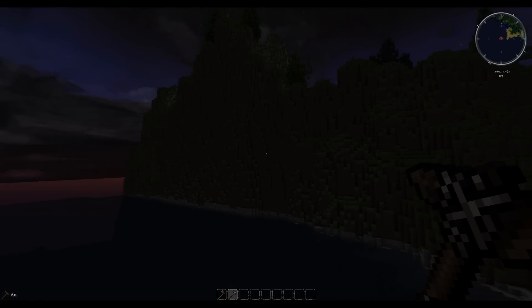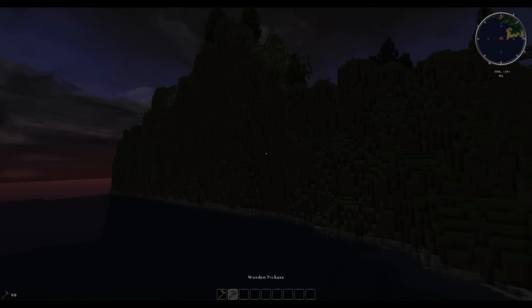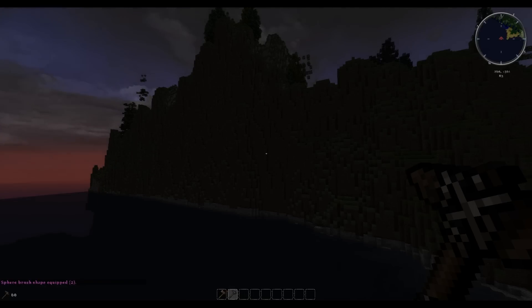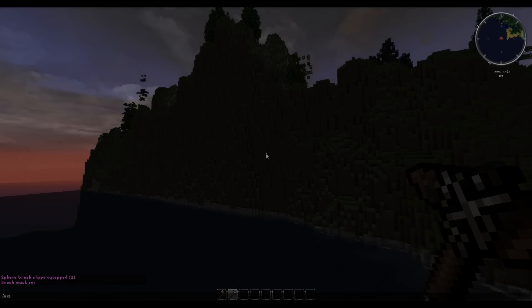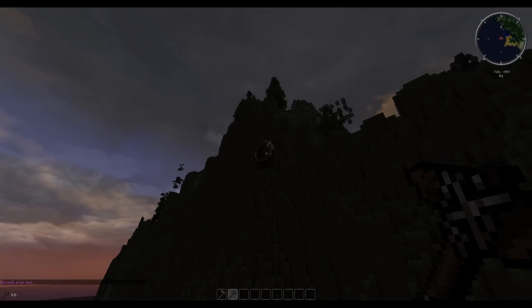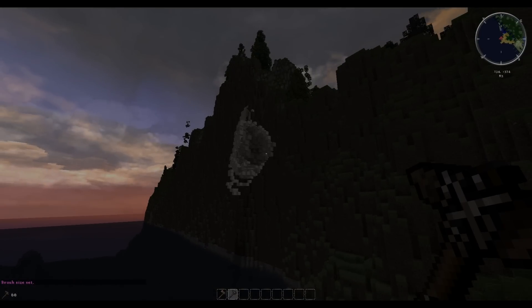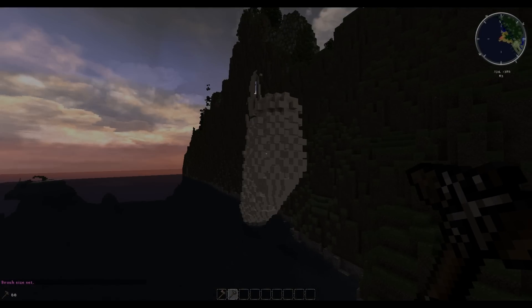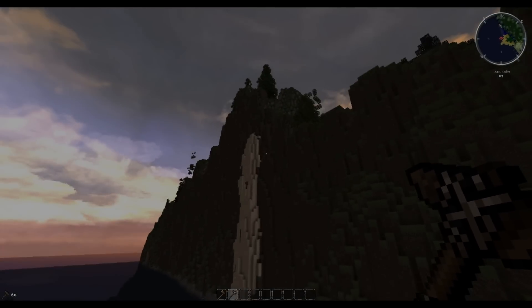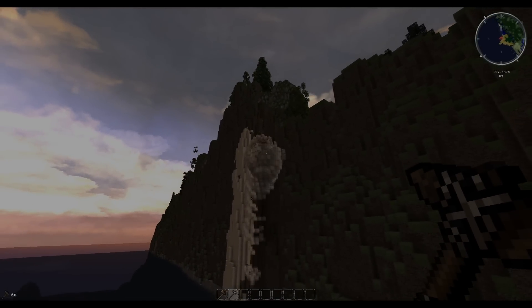We're going to use the wooden pickaxe. Type '//brush sphere' and select sand as the material — it's something you can manipulate quite easily. I'll apply a mask, then set size to 4. The max is 6. Start right-clicking to brush out sand — you'll see it falling down. This is basically how I create hillsides. Excuse any lag; there's not much I can do about it.